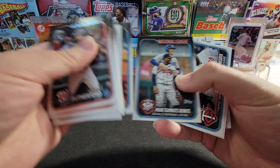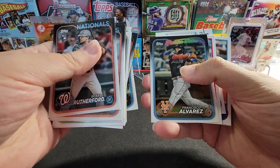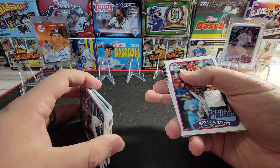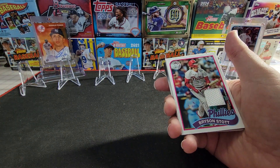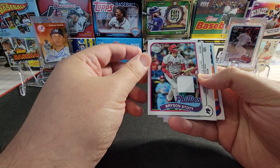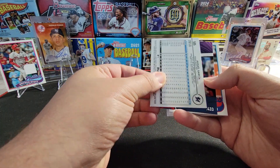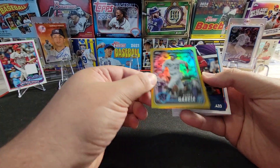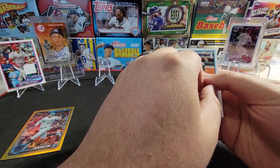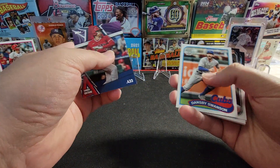I'll separate all the other rookies out later. All right, here's our first relic - Bryson Stott for the Phillies, just a plain white napkin relic. Set him over here. Garcia on the gold foil, Shohei significant statistics, Dansby Swanson on the 89.